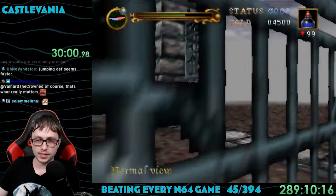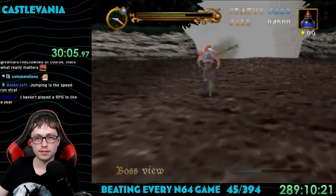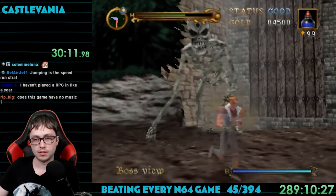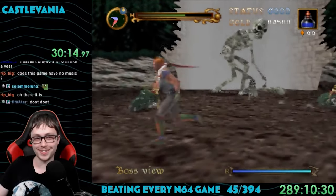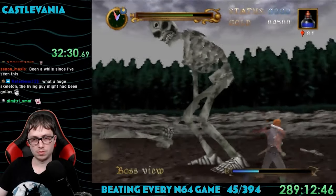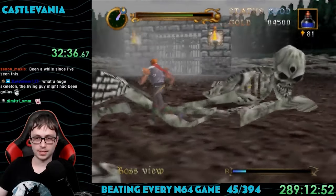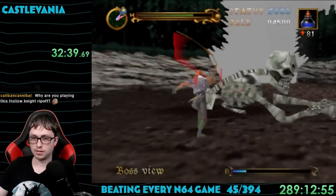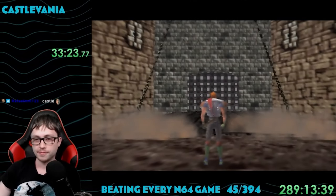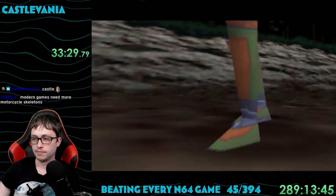I kept moving further through the woods, hitting switches and killing dozens of skeletons, until I found myself in a gigantic open round area. That giant skeleton from before came back and this time it brought skeletons on motorcycles with it. Isn't this game supposed to be in the 19th century? The fight's really similar to the one from before, except as you damage it, more and more of itself falls apart. Eventually it just starts hopelessly crawling on the ground. This allowed the drawbridge to the ominous-looking castle ahead to drop.